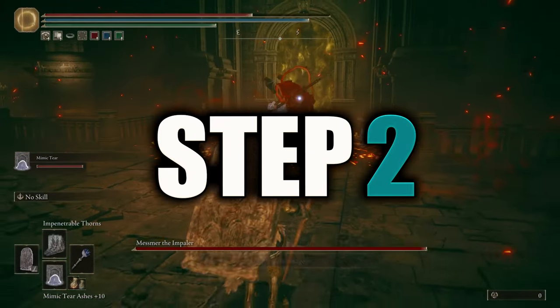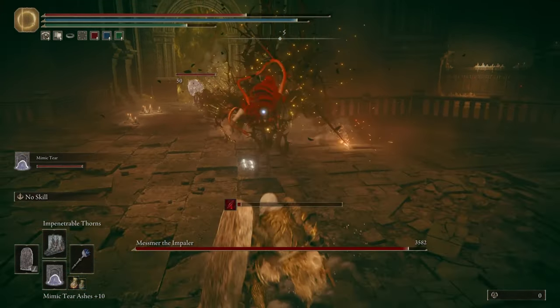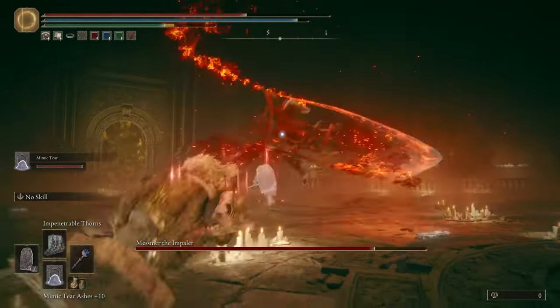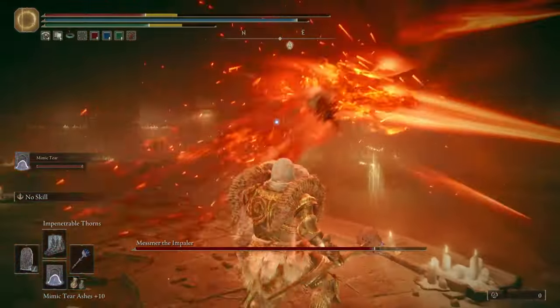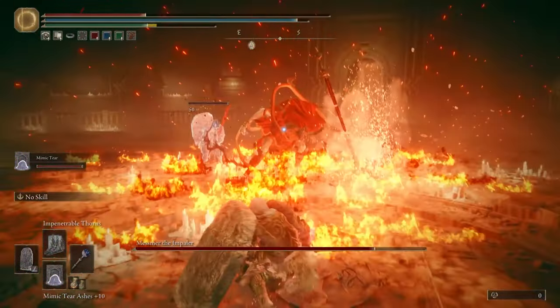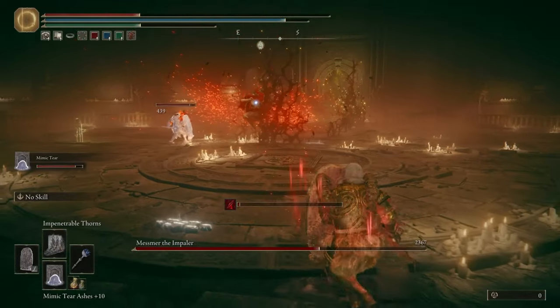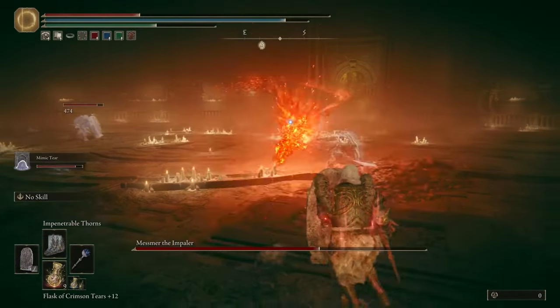Step two: your Mimic will keep landing Impenetrable Thorns hits and Mesmer's blood loss will be going crazy. On top of that, your damage has now shot up because of the Lord of Blood's Exaltation and the White Mask. So your next hit with the sorcery should destroy Mesmer and send him into his second phase. Before you manage that though, let's talk defense.